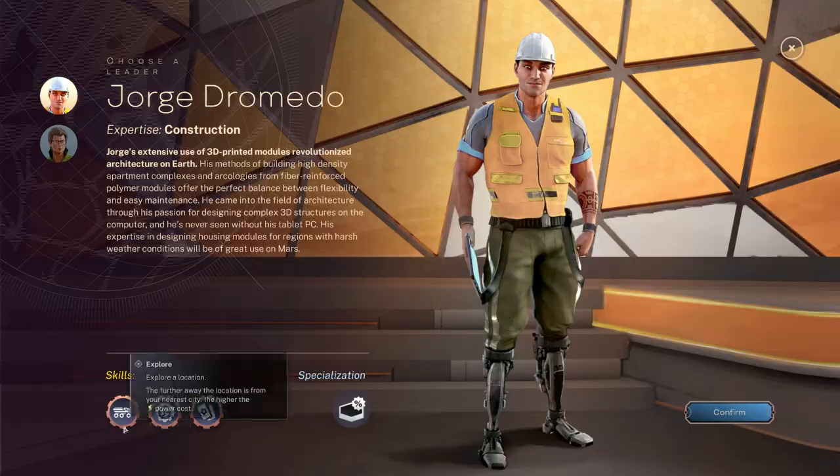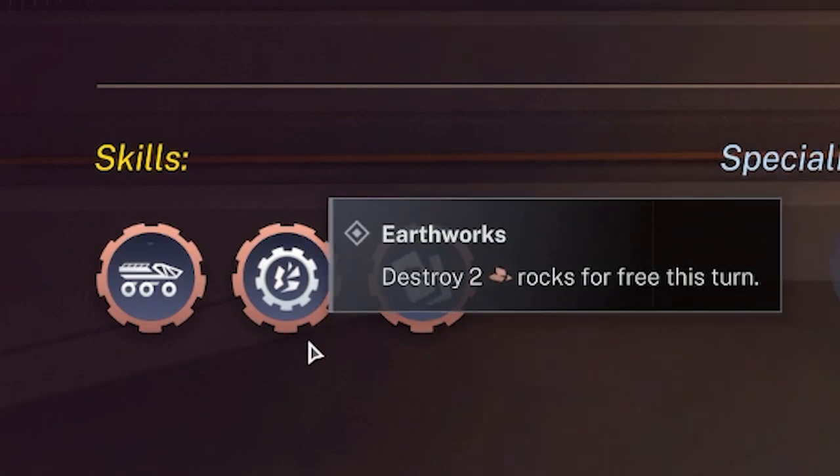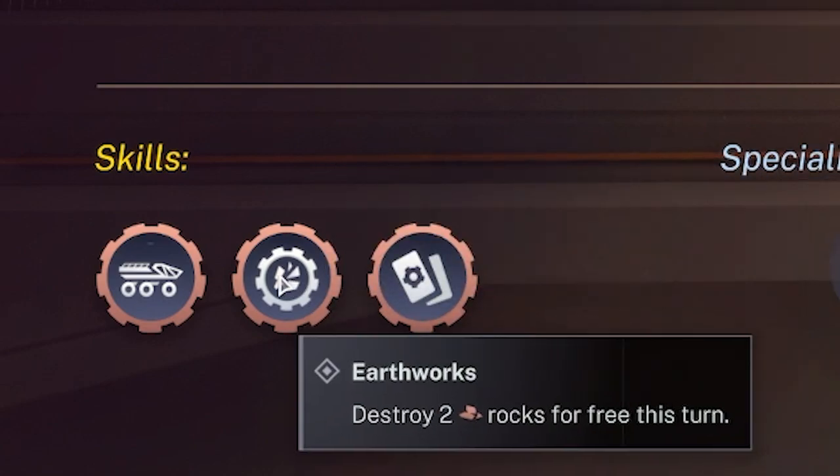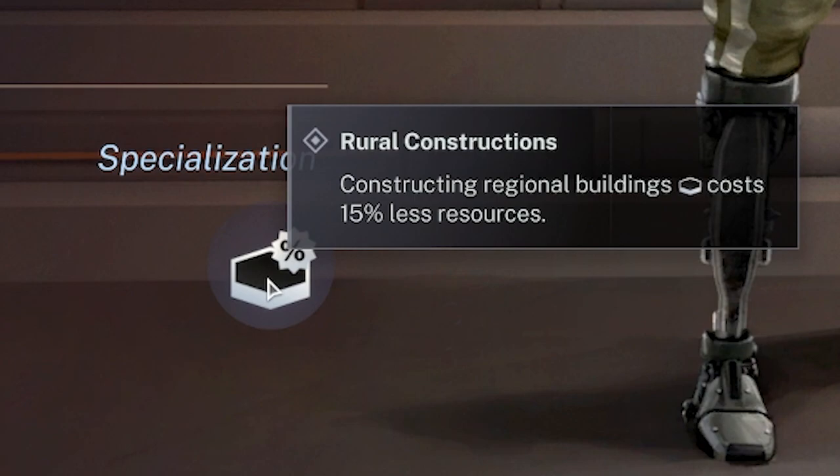Every leader has these skills down here. The first one is always explore, which allows us to explore the planet - pretty obvious. But these other two change depending on who you go for. This one has earthworks which allows us to destroy two rocks for free each turn, and also modular apartments. Also worth noting his specialization: building stuff is cheaper.